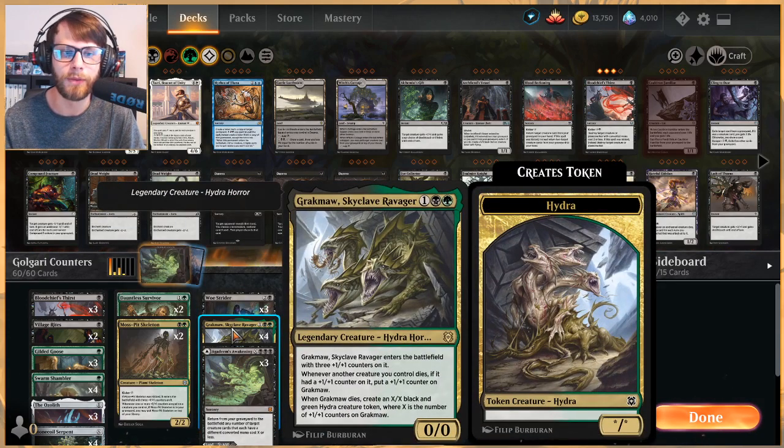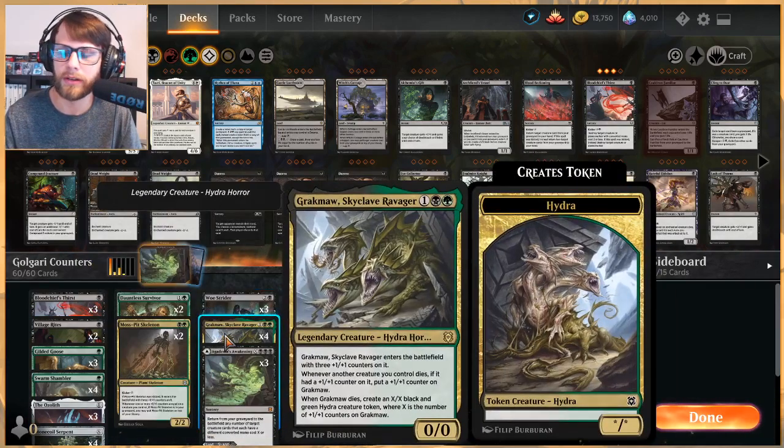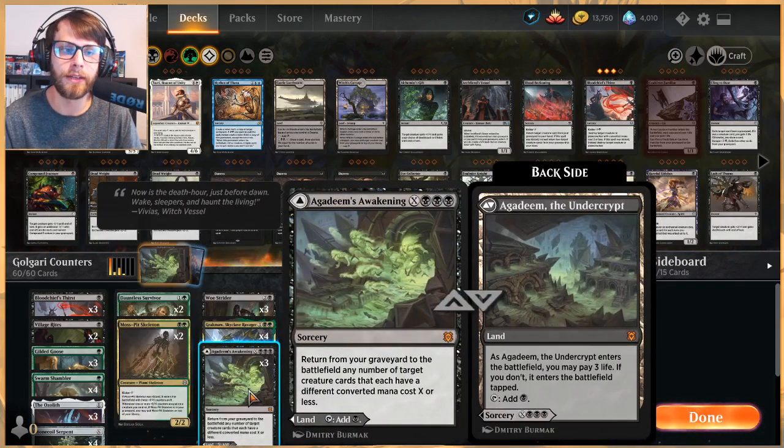One of my favorite new cards from the set is Grakmaw, Skyclave Ravager — the art is just stunning. When it enters the battlefield it comes in with three +1/+1 counters. Whenever another creature you control dies, if it had a +1/+1 counter on it, you put another +1/+1 counter on Grakmaw. When it dies, you create an X/X black and green Hydra token where X is the number of +1/+1 counters on it. So you sacrifice it to Village Rites or a Woe Strider scry and you keep the counters — very very strong.